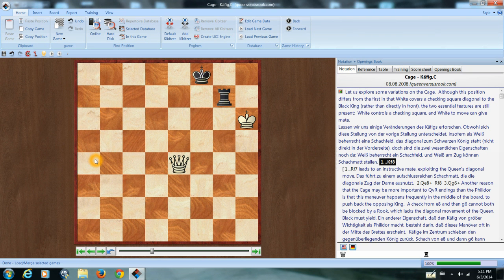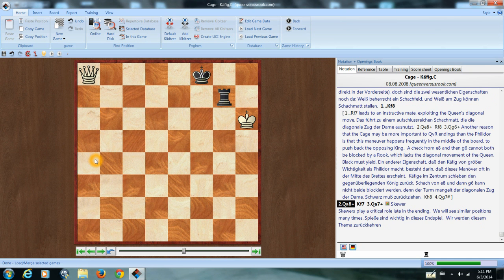In order to escape that mate threat, black can try going there, but then there's a check and an immediate skewer of the rook. Attempts to move the rook lead to an instructive mate — check there, check there, check there. Kind of pretty.